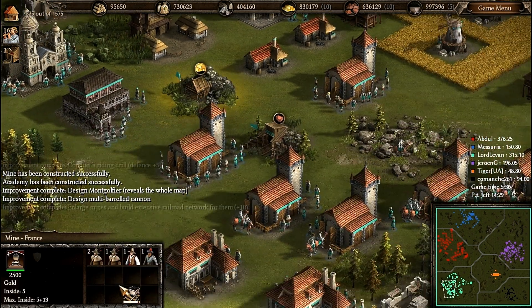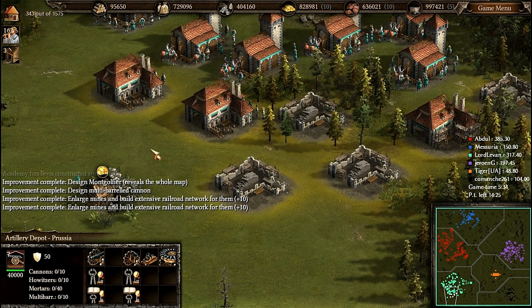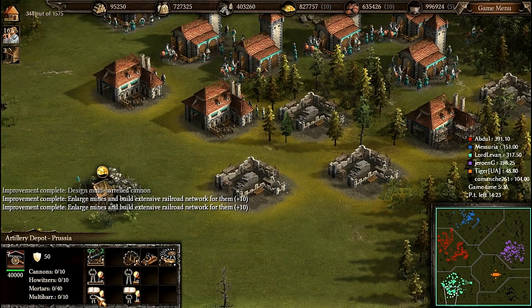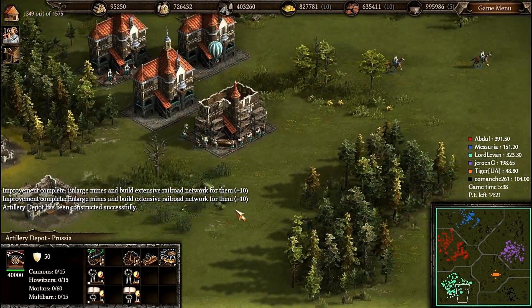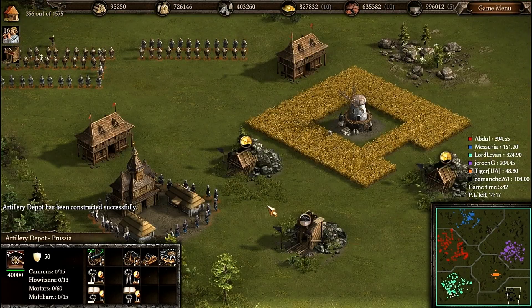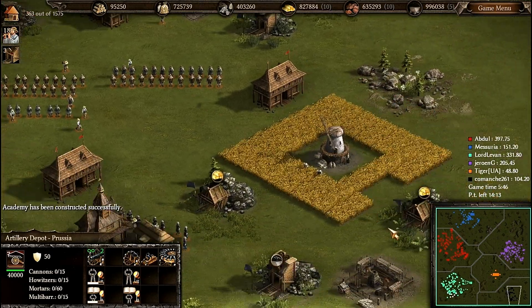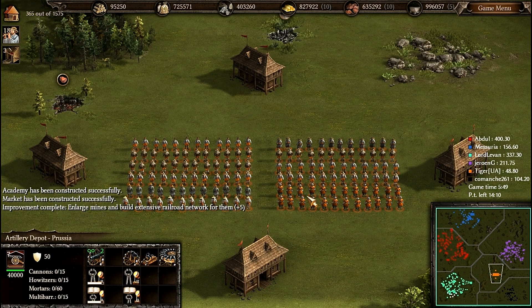Look at this — the orange player has spoiled our game because he could not manage to load the game. Here is the Ukrainian base — the black player decided to build up a Ukrainian base.